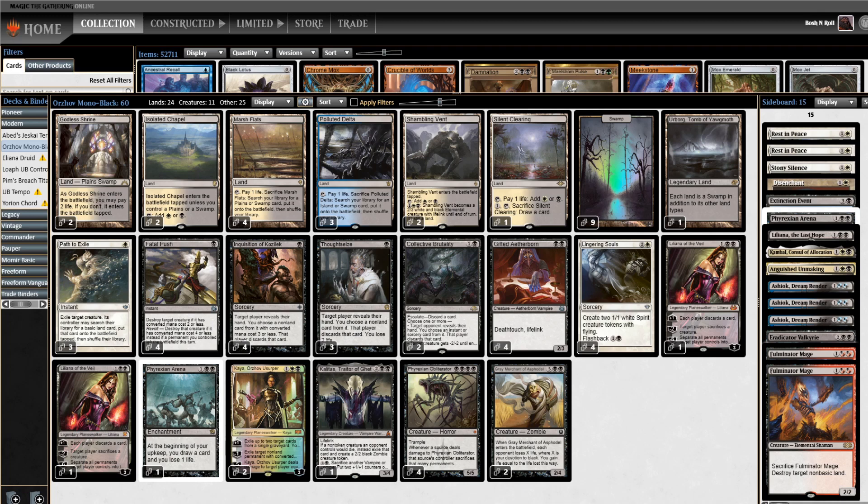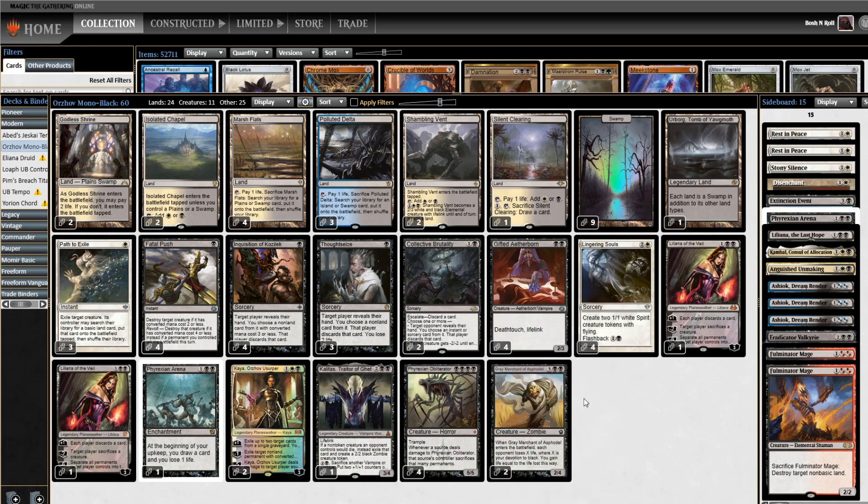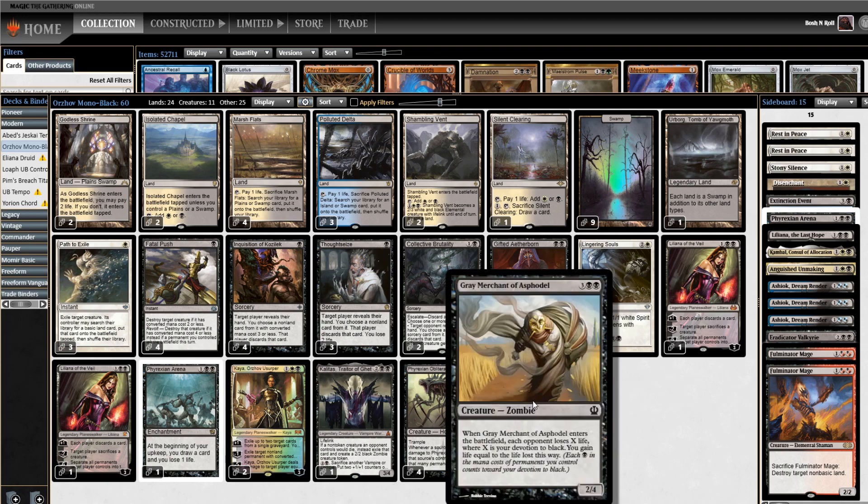Every land in the deck makes black — some of them just also make white. Lots of discard, which is black's primary means of interaction. Lots of removal, which is another interactive axis black has, and some sweet Planeswalkers. You've got Liliana of the Veil, Kaya, Orzhov Usurper, and of course at the top, Phyrexian Obliterator, ready to show up and obliterate everybody. And just a little touch of Gray Merchant of Asphodel — big life point swings, definitely a sweet card. If you didn't draft either of the Theros sets, especially the first one where this was a common, I'm a big fan of Gray Merchant.